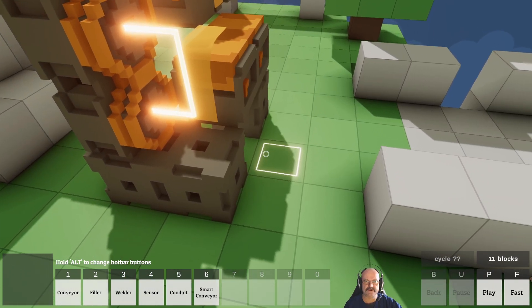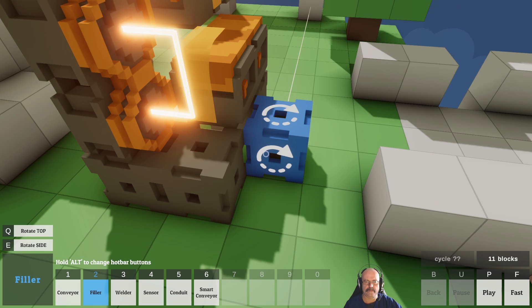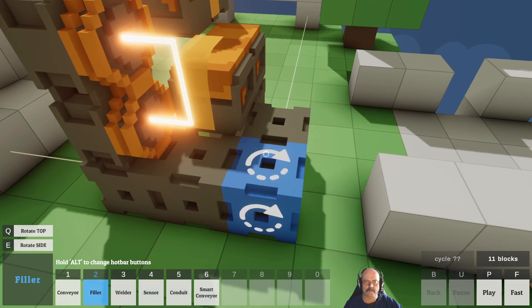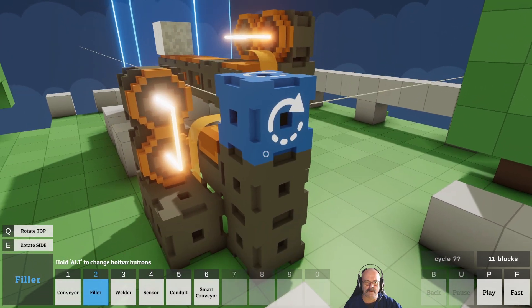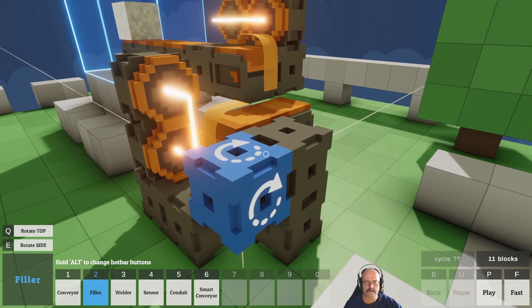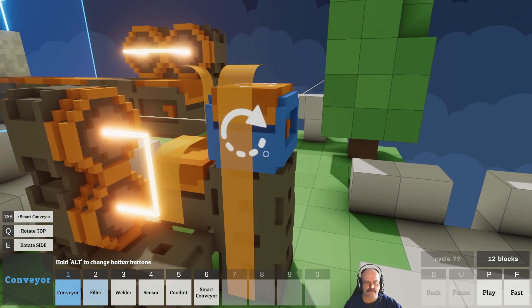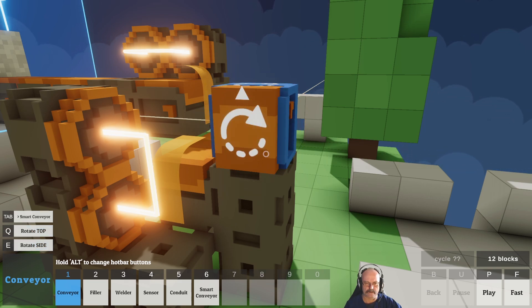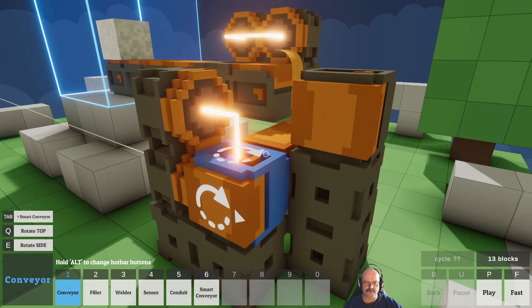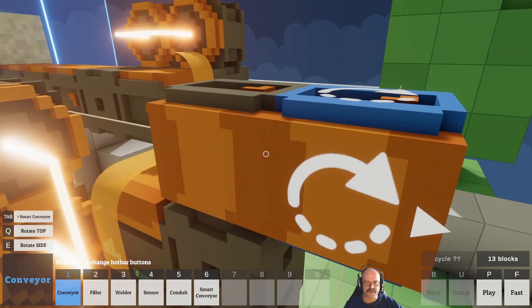I reckon the best way to do that would be to put a welder in there. So we've got one there and then there's going to be another one here. So then we stick a conveyor here, which will then push it over, and that will then give us — no, that's not going to work because this is going to block.